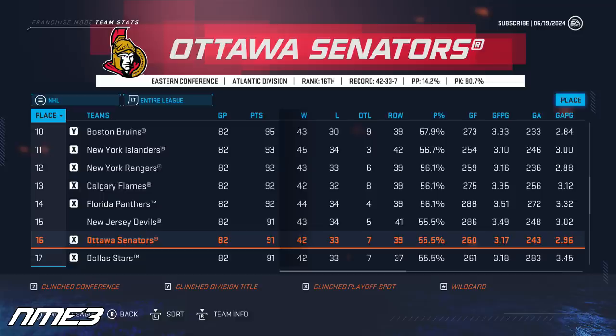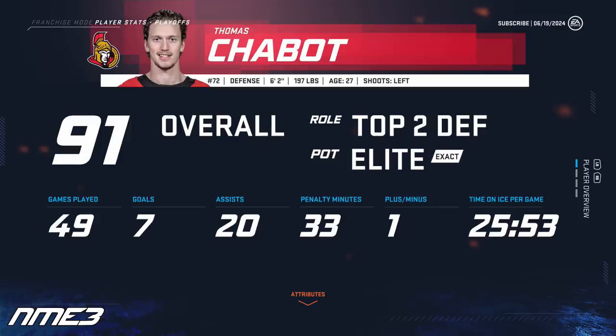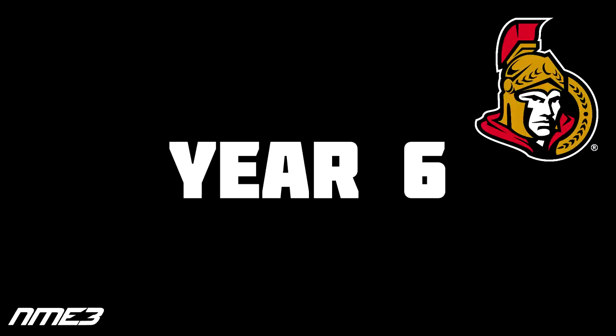Finally in year number 5 the Ottawa Senators sneak into the playoffs after a 7-year drought, finishing 16th in the NHL. They match up with the Florida Panthers in the first round and fall to them in just 6 games. Thomas Chabot's regular season was rough as the 27-year-old got injured and only appeared in 49 games, scoring 7 goals and 20 assists for 27 points. In the 6-game playoff run he was very solid putting up 4 assists. Chabot remains at 91 overall.